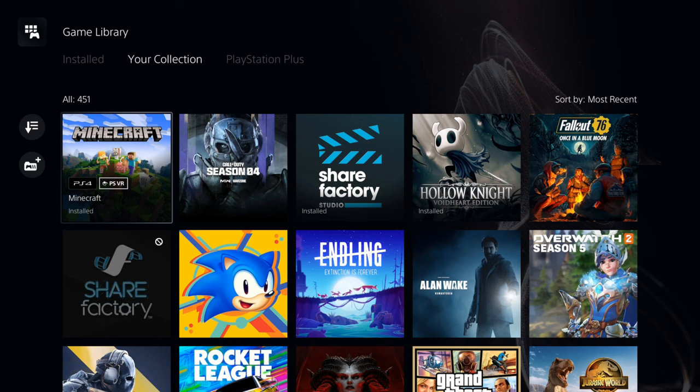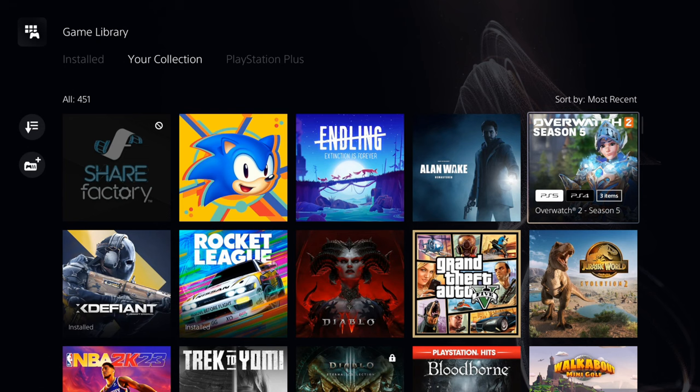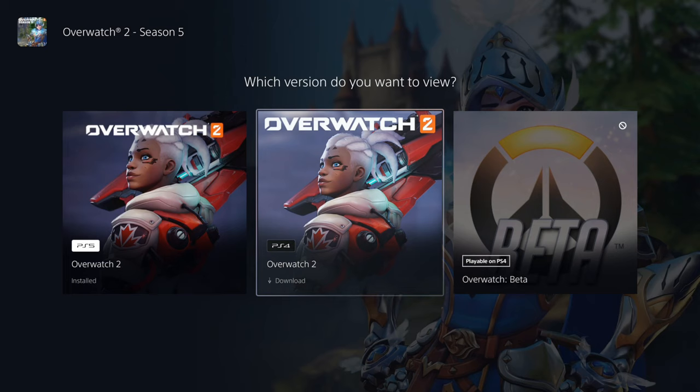So Minecraft only has PS4 and PSVR. Call of Duty has both. Share Factors is only on PlayStation 5. Hollow Knight is only on PlayStation 4. Then here's Fallout 76. So let's go to Overwatch 2 — I can see both versions are available, so I can select this. Here is the PS4 version I can download, and the PlayStation 5 version is already installed.